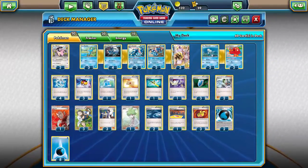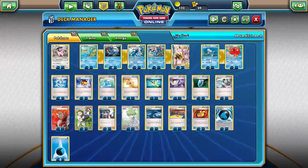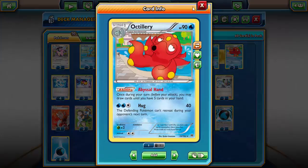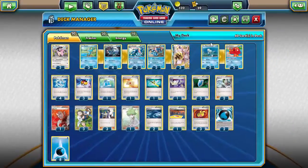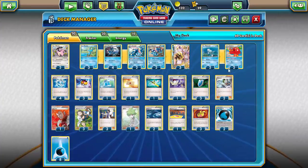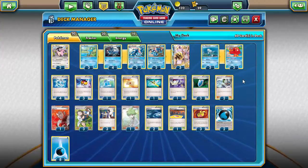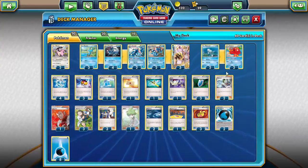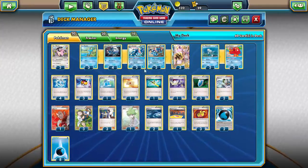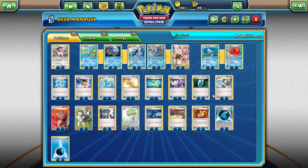For draw support, we're running a 2-2 line of Remoraid and Octillery, really just for Abyssal Hand — that's entirely what we're running it for. It actually turned out I had two Octillery on my bench quite a few times using this deck, and it's really not ever necessarily a bad thing to have two of them, because you get extra draw support since you're discarding so much with Water Shuriken and Giant Water Shuriken.